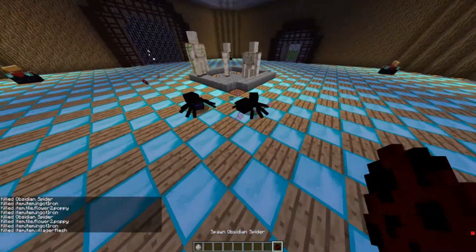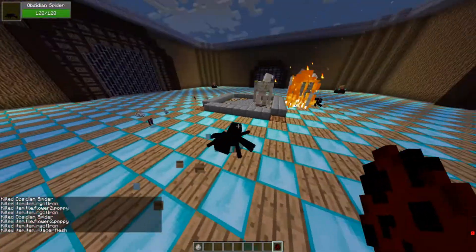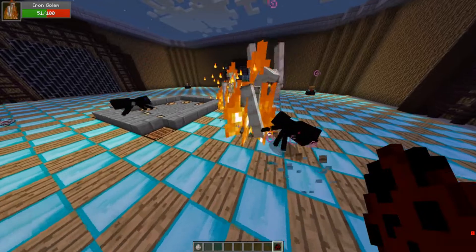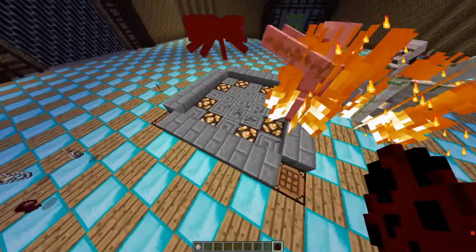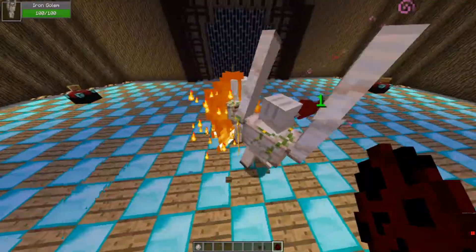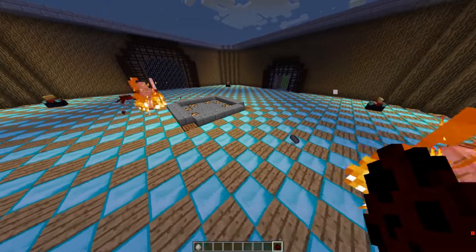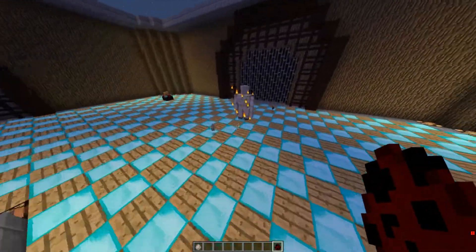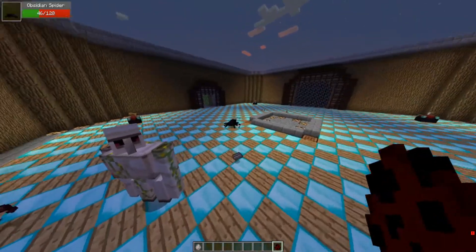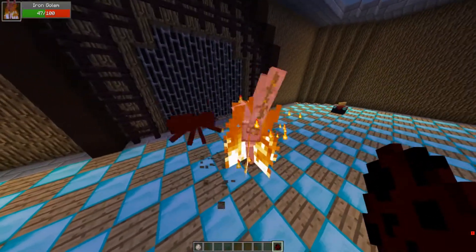Three Iron Golems facing off against two spiders. Oh, this one has regen! So they have the properties of a normal spider — they can come with the natural effects as well. Because this one doesn't have speed anymore. So they're boss spiders but they can also acquire normal spider effects like regen, speed, and poison. Uh oh, he's going for him — we're not going to be able to overcome this adversity.